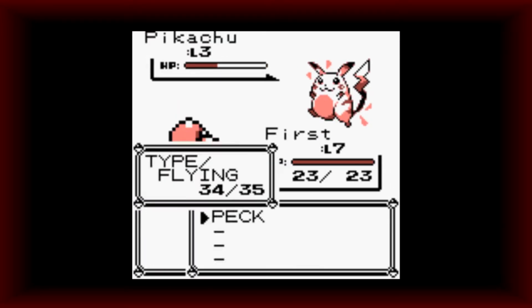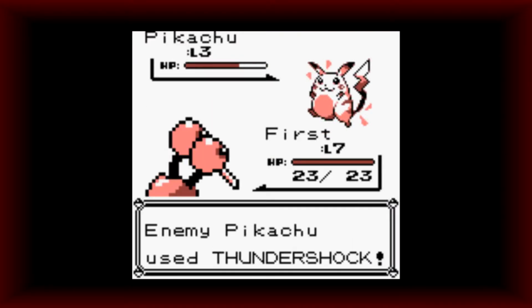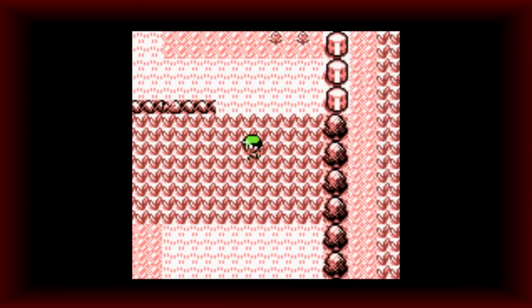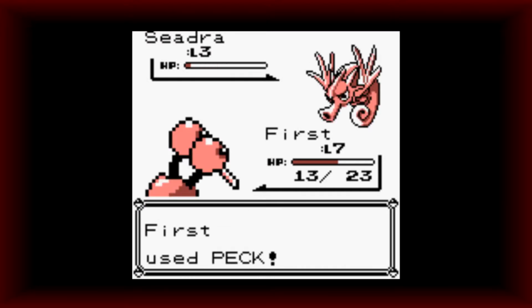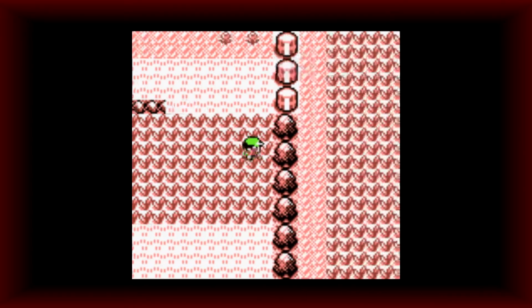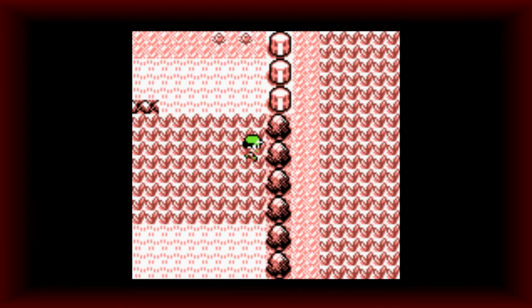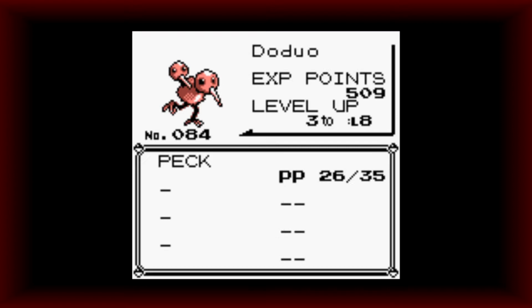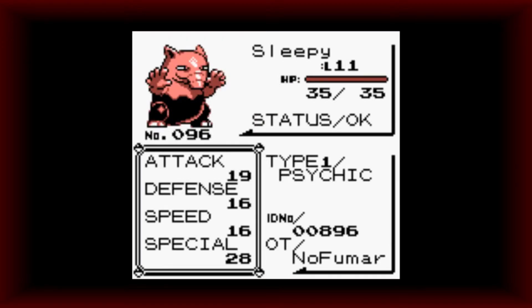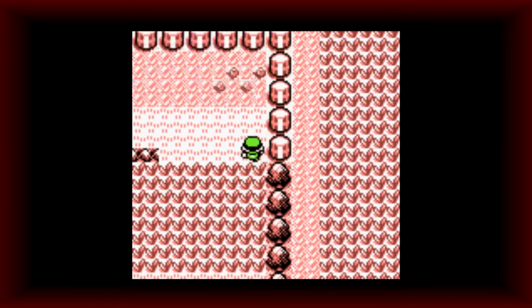Oh, you have Thundershock — I'm gonna run. Pretty high attack, also pretty high attack. Very high special. I gotta get Drowsy on that Confusion game. I'm going to super speed this up. When do I learn a move? Oh my god, what am I — level 9? I'm gonna learn a move at some point.